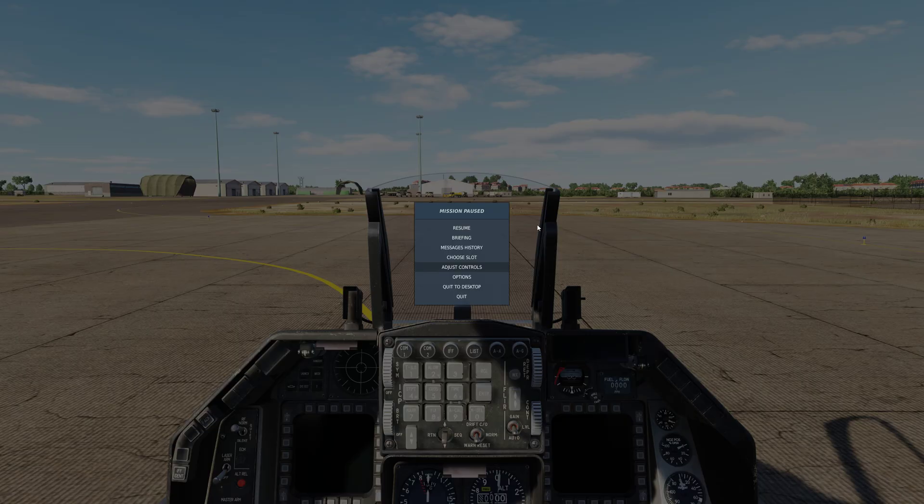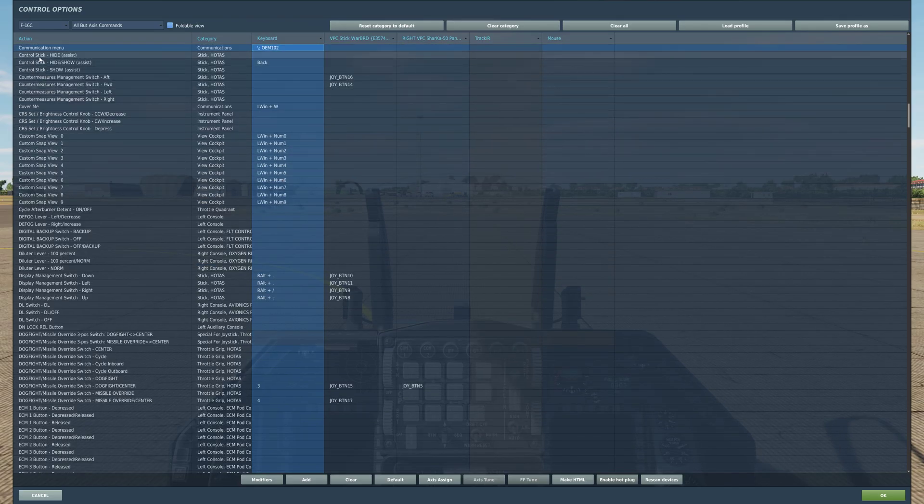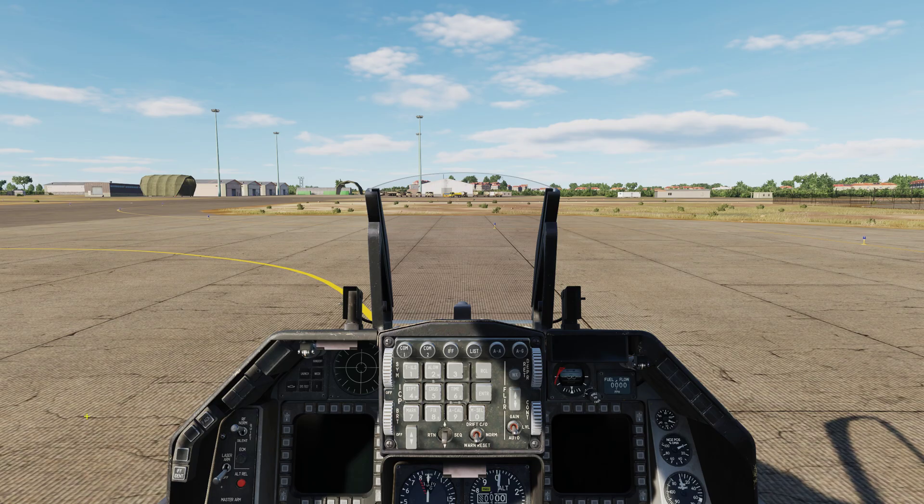So what we need to do this time is we need to bring up the communication menu. I'm going to bring it up now and we're going to talk to the ground crew, and we're going to rearm and refuel.